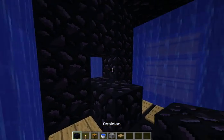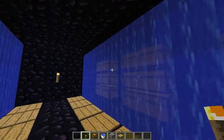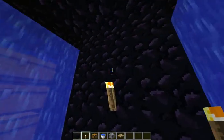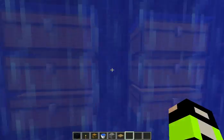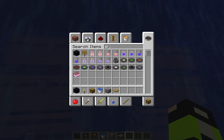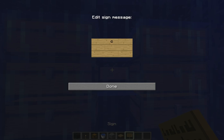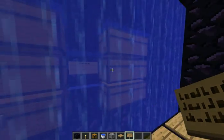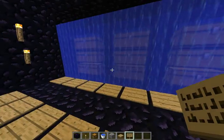Obviously you can put some torches down but I haven't. So yeah, we've got blast protection chests. You can maybe put signs down there saying what you want them to be. You can put cobblestone and just a little arrow pointing to what chest or something. But it's a really simple base idea.